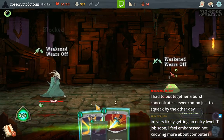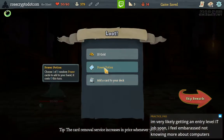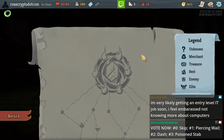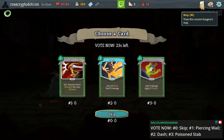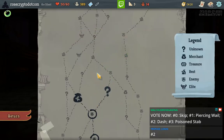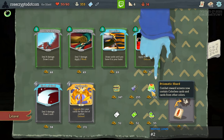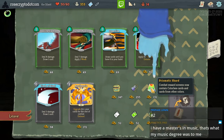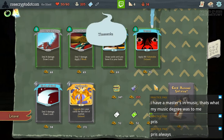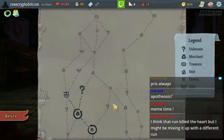Burst, Concentrate, Skewer combo — oh no, that sentence is so cursed. Getting a computer science degree, you don't really learn anything other than how to teach yourself how to program. We're gonna take the Dash for sure — there's no question, in Act 1 it's just too good. Shop time, early shop — 389 gold. We got Well-Laid Plans, we gotta buy that. Should I go for the big meme and make my card rewards worse? It's definitely not the optimal thing to do but I'm gonna do it because it's hilarious. I'll probably take the Apotheosis as well.